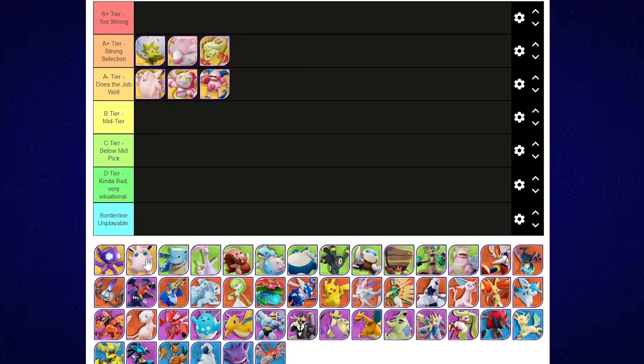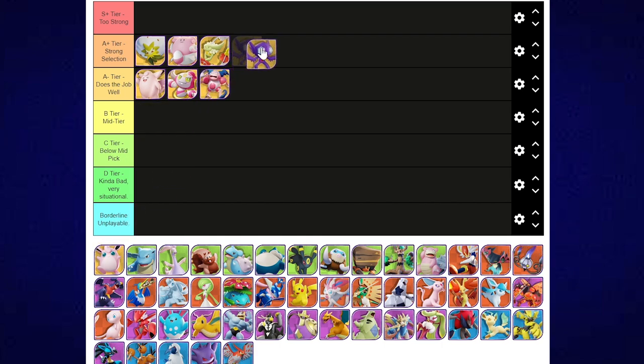Sableye and Wigglytuff are supporters, but Sableye is honestly a class of its own. Sableye is A- tier and does the job well. I haven't versed a Sableye that's really changed the tide of a game, but it's a great pest, gets great vision, and is a good pick. It's not mid — it's above mid. It's a great pick.